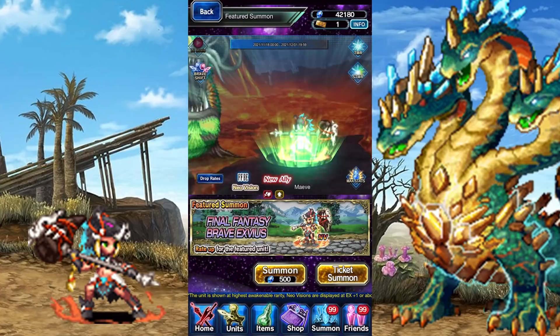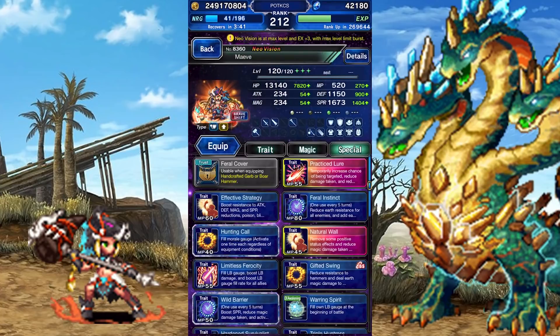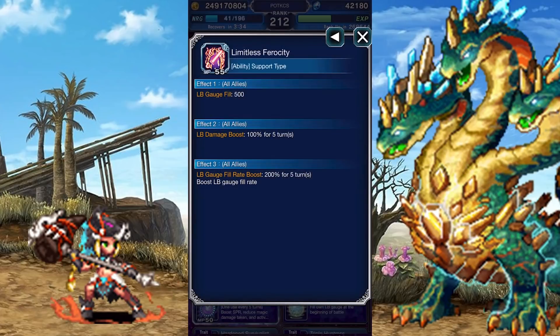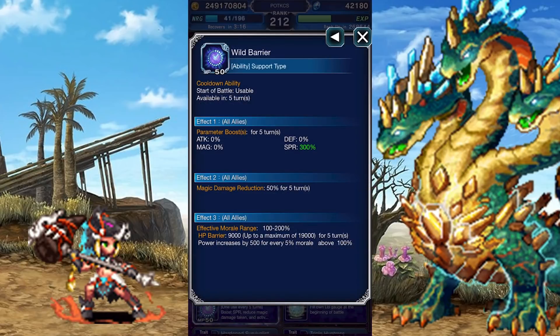Time to change forms. Maeve has a True Brave Shift with no limitations whatsoever. In her Brave Shift active abilities: Natural Wall is like Natural Protection, but switches its goal from physical defense to magical defense. Limitless Ferocity fills your team's Limit Burst gauges by a decent amount, boosts Limit Burst damage by 100%, and boosts Limit Burst gauge fill rate by 200%. Gifted Swing inflicts a 25% Hammer Imperil, deals magical earth damage that scales off her spirit, fills the team's Limit Burst gauges with each use, and chains a Bolting Shrike. Wild Barrier boosts the team's Spirit by 300%, gives them a 50% magical mitigation buff, and an HP barrier that scales off Morale, possibly scaling up to a maximum of 19,000 bonus HP.